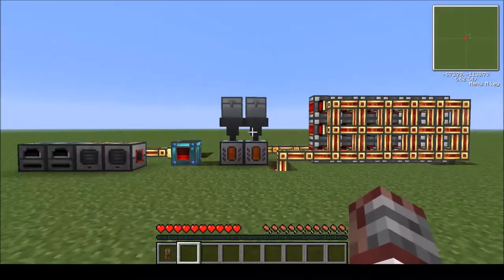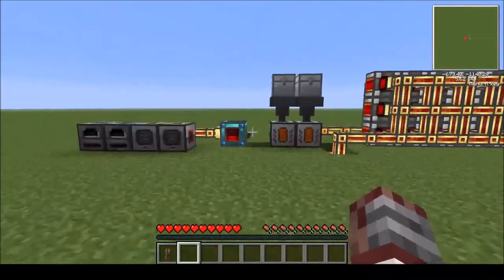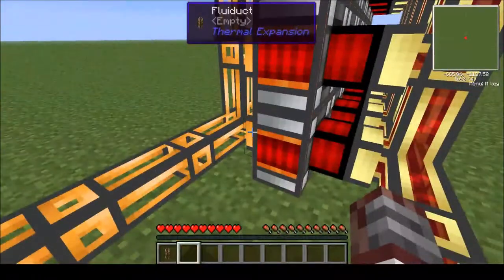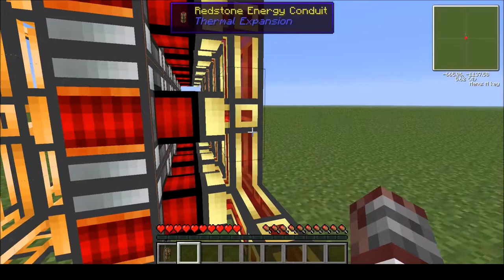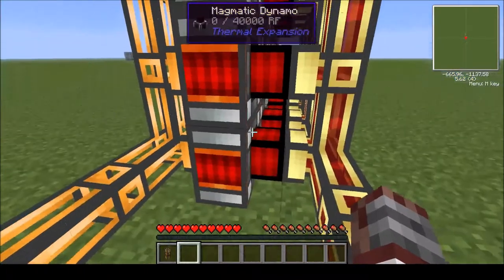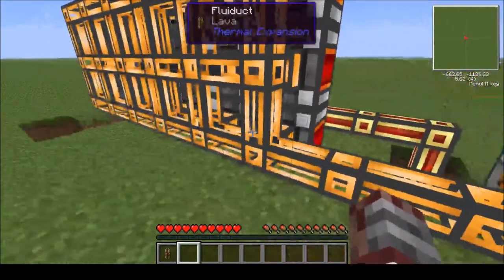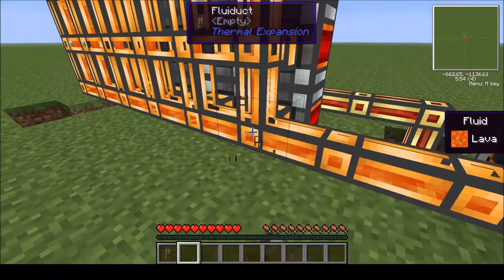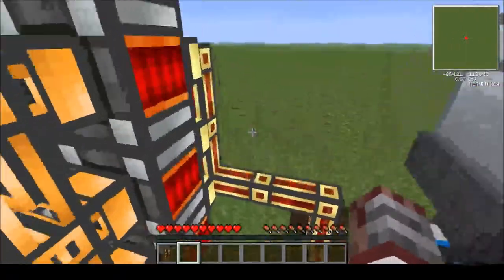So what we have here today is the setup right here. What you're going to need are magmatic dynamos, energy conduits — they don't have to be the redstone energy conduits but these are the best ones — and I'm using Fluiducts. This is a pipe to move liquid. There are plenty of other alternatives but these are kind of the best, and these are all part of Thermal Expansion.